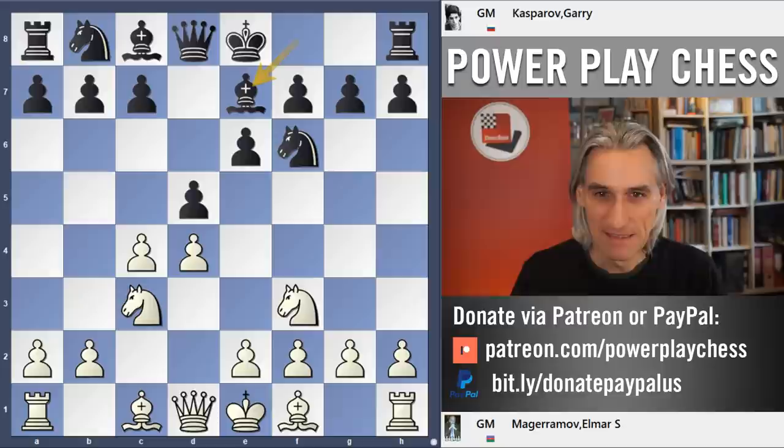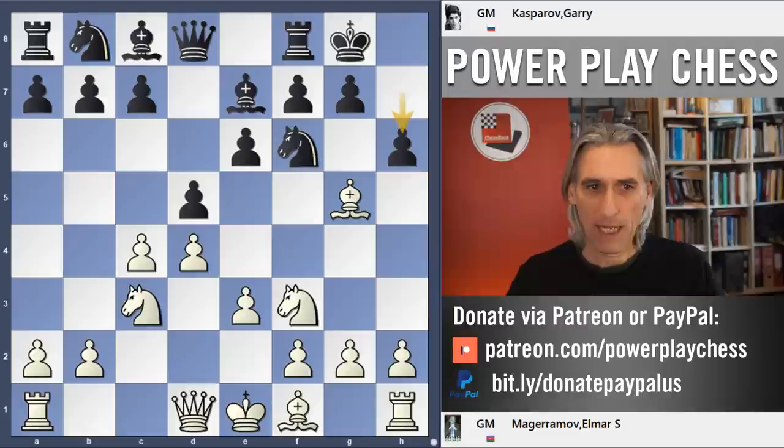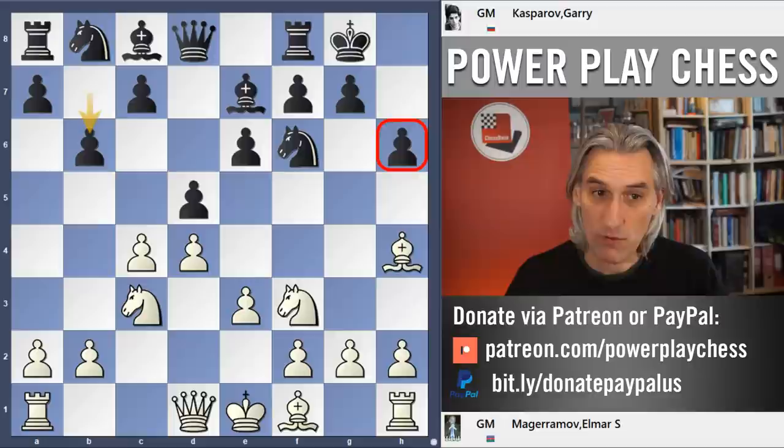It's a Queen's Gambit Declined, and it's this variation that we saw in the last video — the so-called Tartakower variation. It's useful for Black to flick in this move h6. We're not really worried about Bishop takes Knight; Black is happy to get the two Bishops. The Bishop comes back to h4, and then b6 — the Tartakower variation. This pawn move h6 can be very useful because later on the King will have an escape square. And b6 aims to bring the Bishop to this long diagonal.